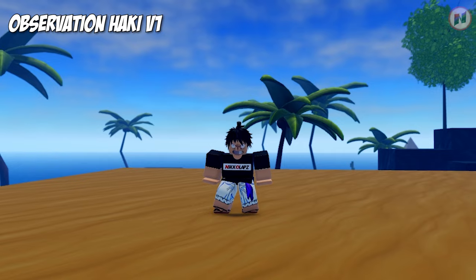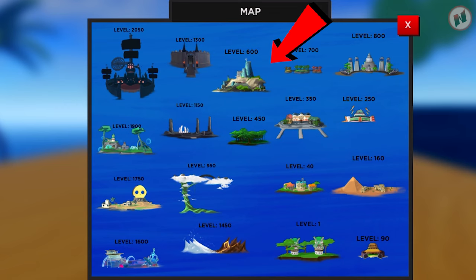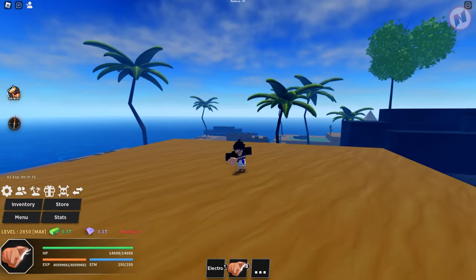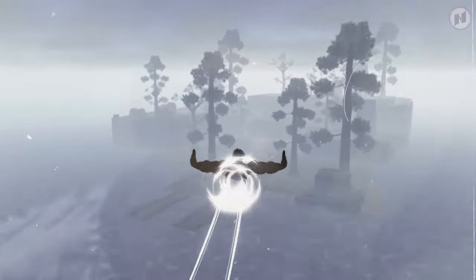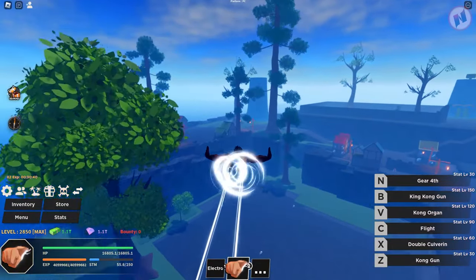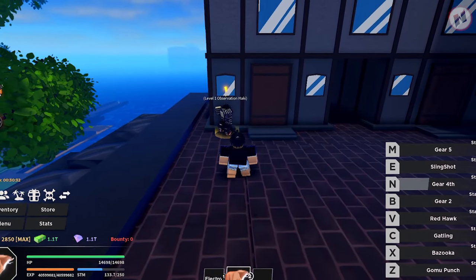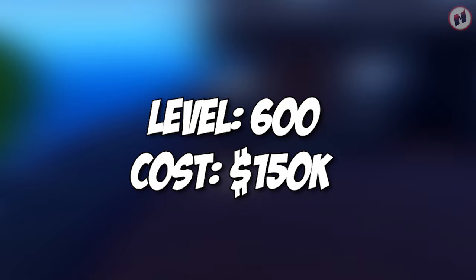I'm going to show you first how to get Observation Hockey V1. All you have to do is go to Marine Base — Marine Base is this island right here. I'm currently in the desert so I need to head straight there. This is the place I'm talking about. All you have to do is talk to this NPC right here. Observation Hockey V1 — to get this, you need to be at least level 600 and it costs you 150,000 bellies.